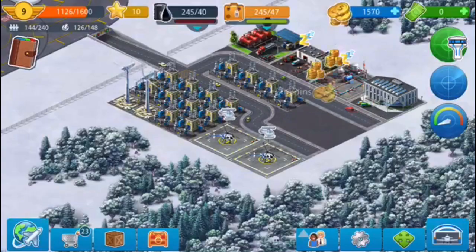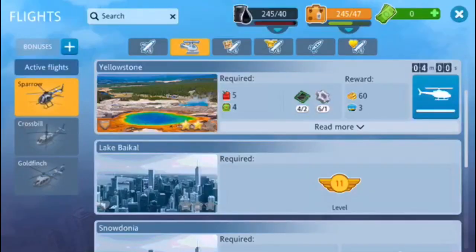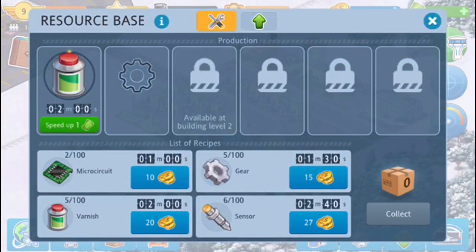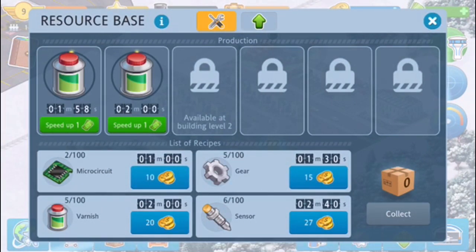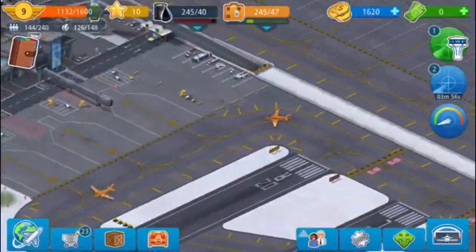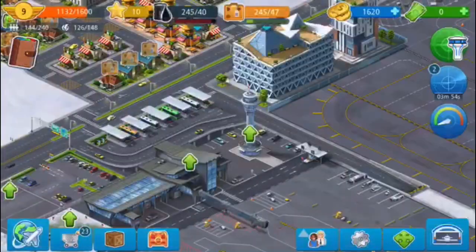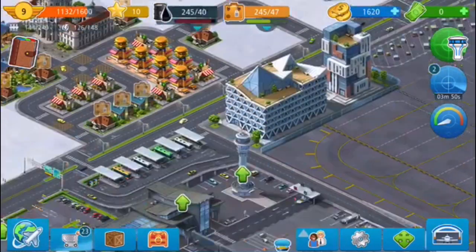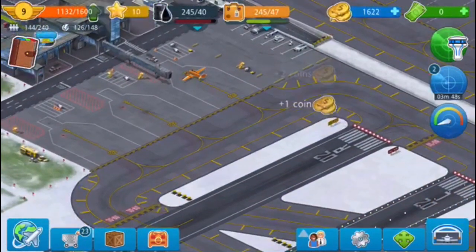These are the helicopters — they're both level one, but I wanted to get one and two just sounded nice. It was satisfying to see them take off. As we go back to my airport, you can see I'm collecting the tourist stuff.